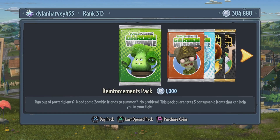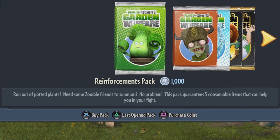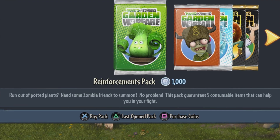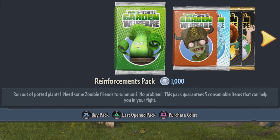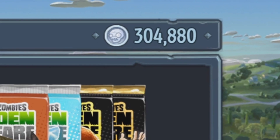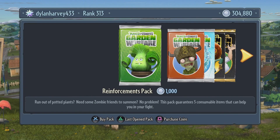So today we're gonna open reinforcement packs. If you look at the description of the pack, it says: run-off potter plants, need some zombie friends to summon? No problem. This pack guarantees five consumable items that can help you in your fight. I'm gonna open exactly 300 of these — we're not gonna open any more. We have 304,880 coins, and we're gonna stop at 4,880.